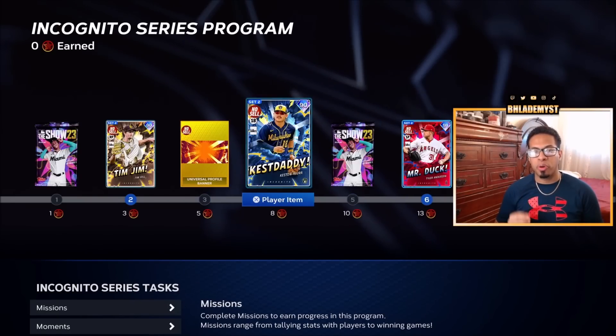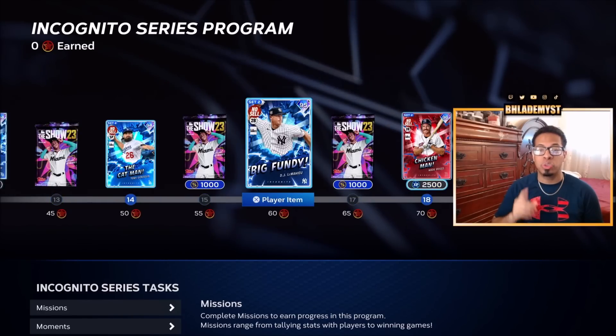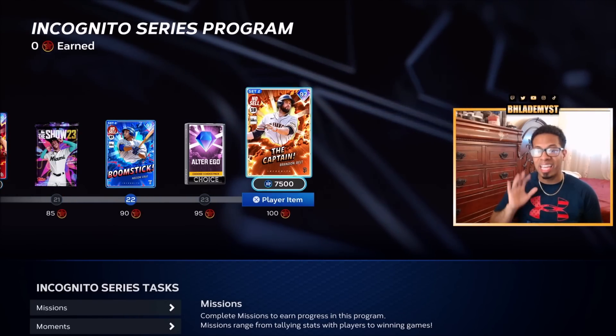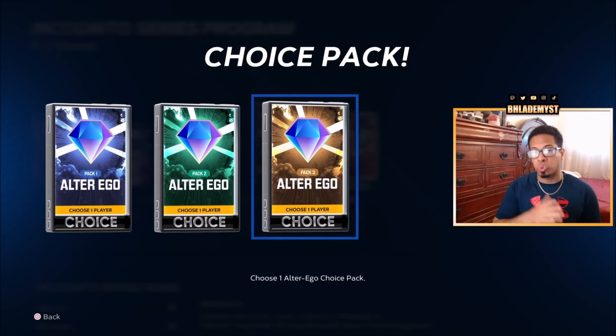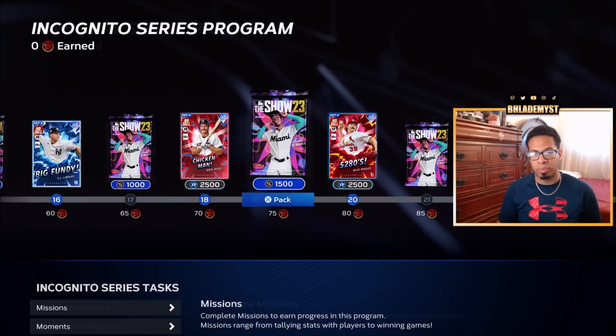A new Incognito series program arrived today. Throughout the reward path you're going to be able to obtain 12 unsellable set-two diamonds, 10,500 experience, 10 standard packs, one alter ego pack where you have to choose one of three packs to obtain, and last but not least 3,500 stubs.